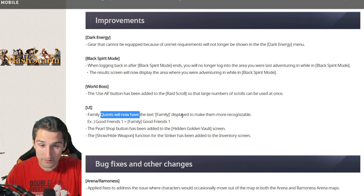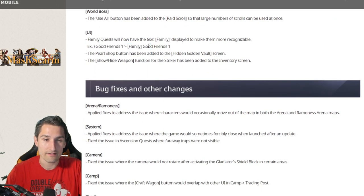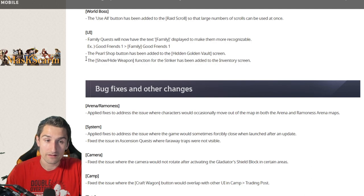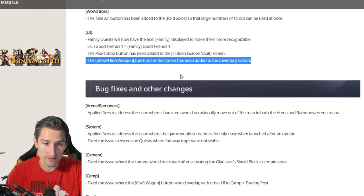UI updates: Family Quests will now have the text FAMILY displayed to make them more recognizable — for example, GoodFriends1 will show as FAMILY GoodFriends1. That's cool, since it means you can only do it once per family. The Pearl Shop button has been added to the Hidden Golden Vault screen. The Show/Hide Weapon function for the Striker has been added to the Inventory screen.